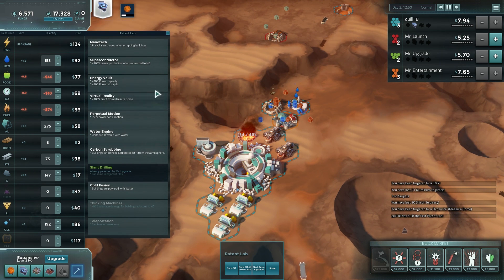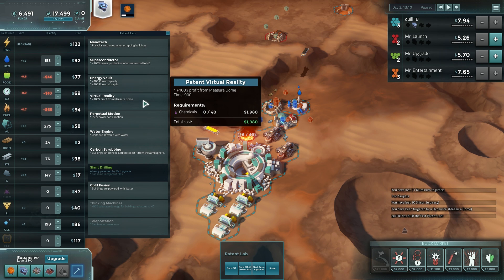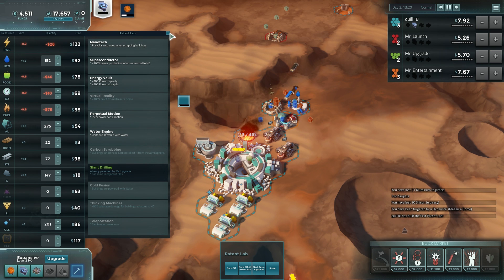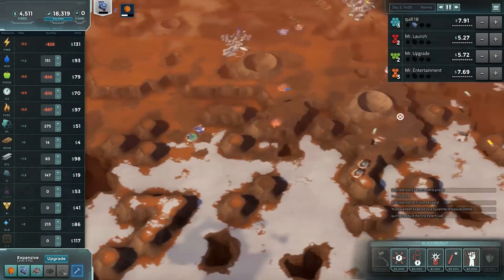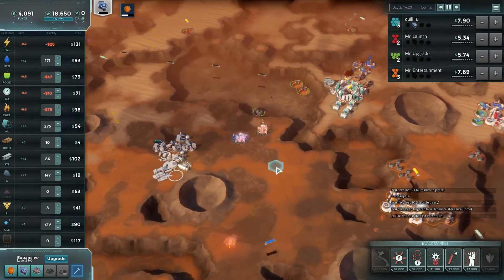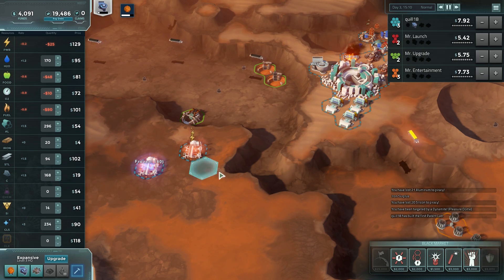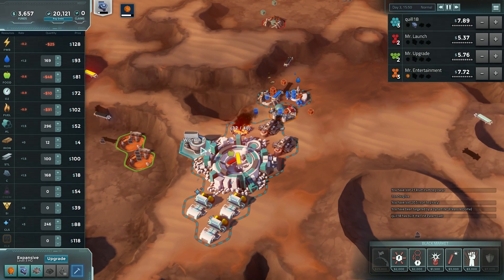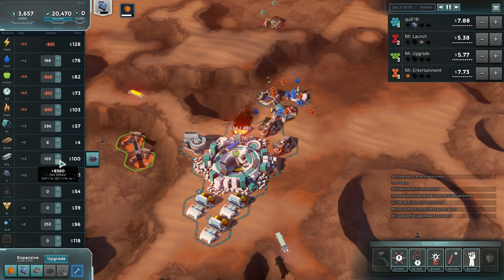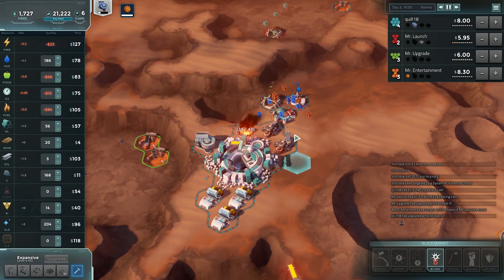I don't have any electronics — I'm going to have to buy those. An electronics factory needs aluminum, carbon, and silicon. We won't quite have a silicon advantage anymore, but let's get started with electronics early — they're worth a lot of money. Different kinds of technologies we can work from the patent lab are fun. More profit from pleasure dome — we're going to grab that and try to keep the pleasure dome thing rocking and rolling. We'll have to repair it. We still look like we have a monopoly on the pleasure dome, so there's a good potential for money there.